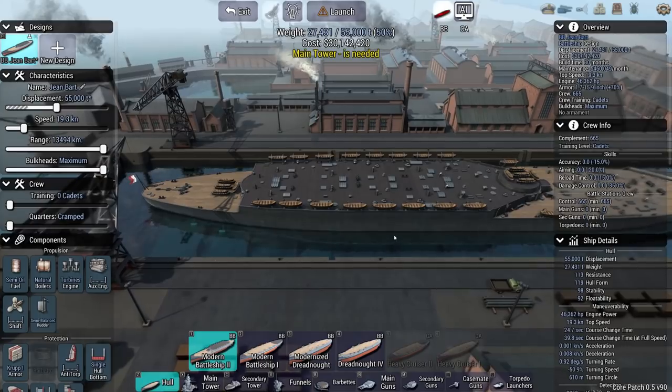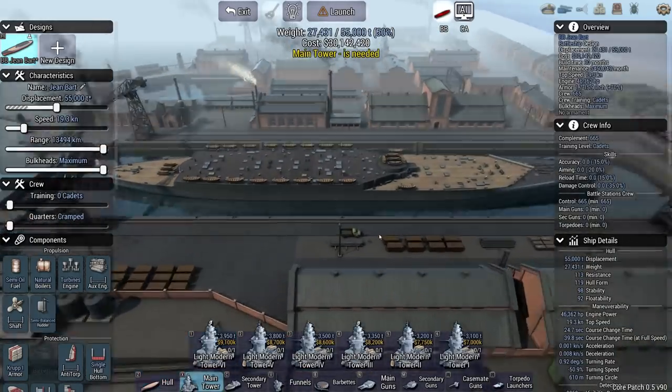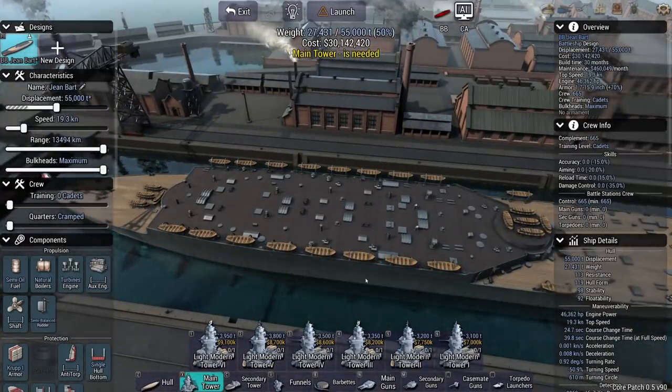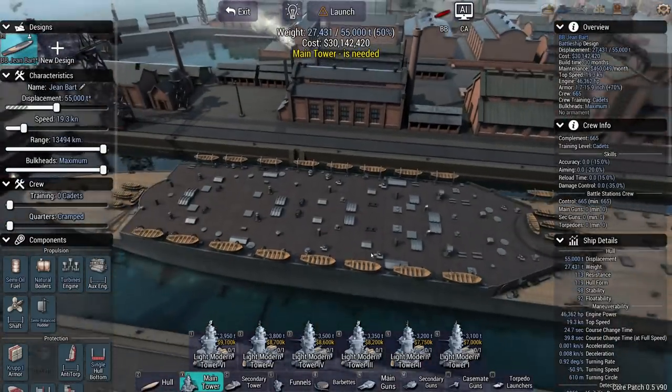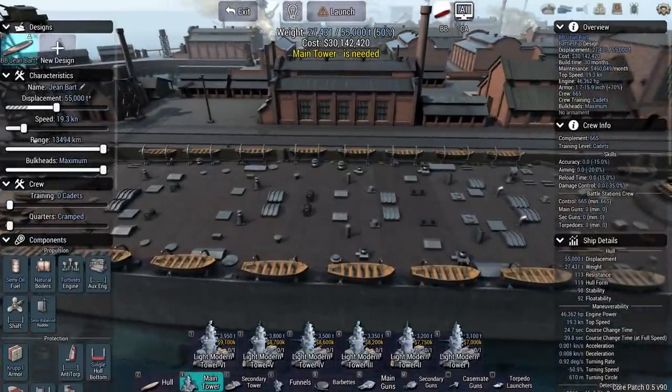If you've been waiting more than about three months and you sent a scenario in and it hasn't appeared, just send it in again, because my kids sometimes take the bit of paper I print them out on as well.